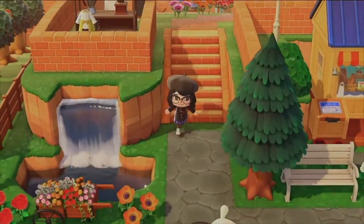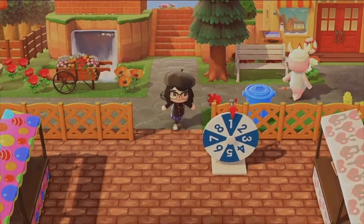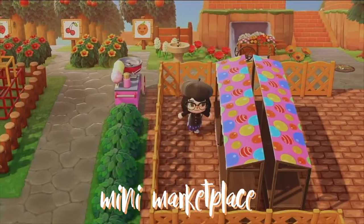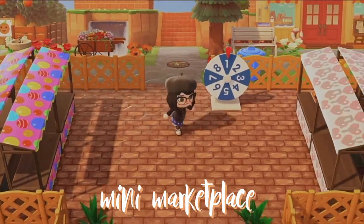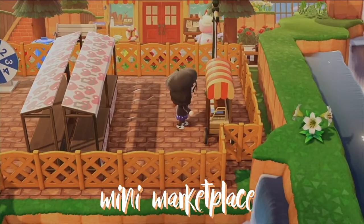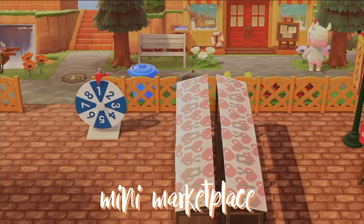We're going down here — hi Merengue, she's lovely, we'll talk to her later. And this is our mini marketplace, where I put stuff I don't need anymore and give it to friends or people who want it. Some DIYs as well. I have a fortune cookie cart, a marketplace flag, and a spinning wheel — maybe for giveaways in the future.